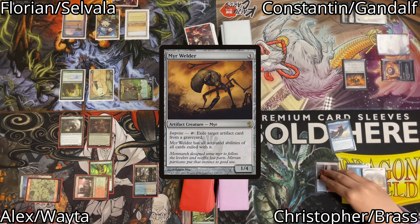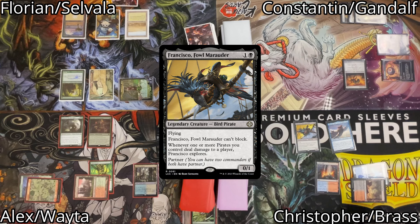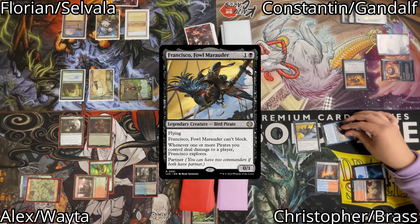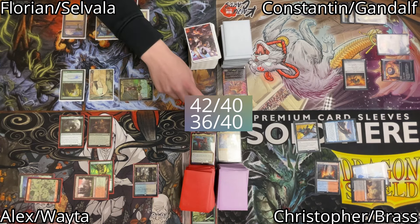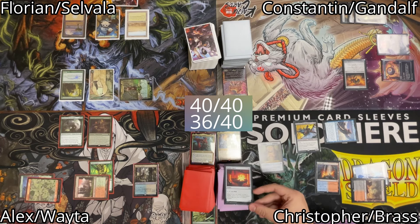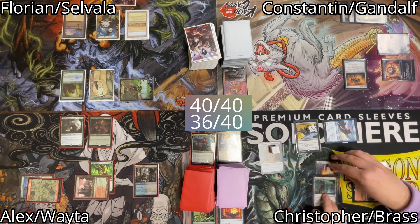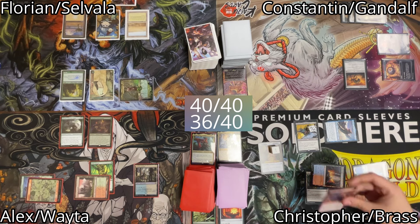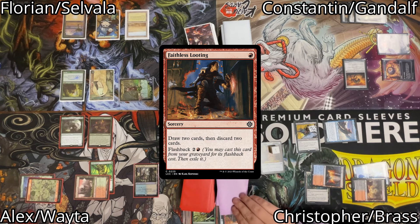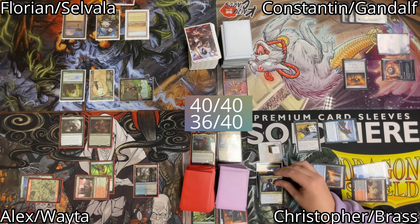Christopher untaps and draws. He taps 2 mana to cast Fathom Fleet Marauder. He moves to combat and Malcolm attacks Florian in the air — Florian takes the damage, giving Christopher 2 triggers. He makes a treasure token and explores a Rakdos Signet into his graveyard, putting a +1/+1 counter on Francisco. In his second main he plays a land, casts Faithless Looting, draws 2 cards, and discards 2 pirates. Afterwards he passes the turn.